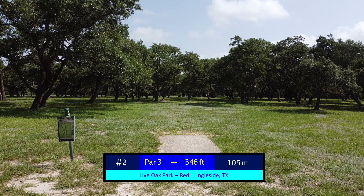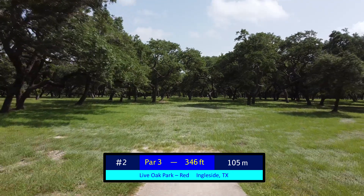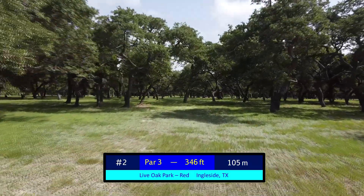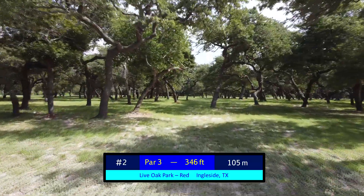One thing about Ingleside Red is that it has a ton of available airspace over the trees, which is why in most competitions they'll have the 2-meter rule in effect to bring the risk-reward into play. And at 346 feet, number 2 definitely brings that into play.